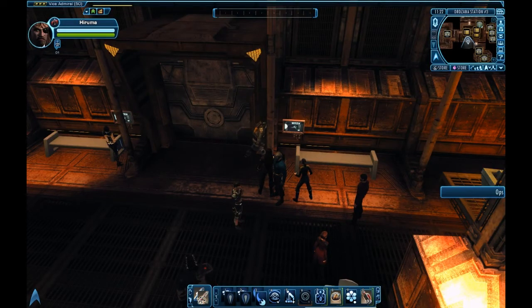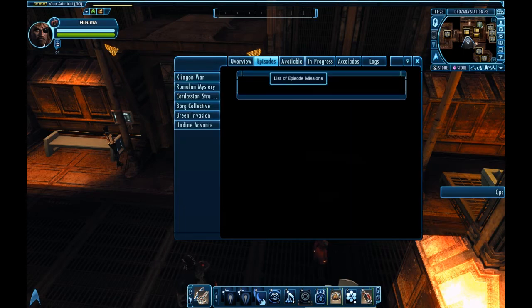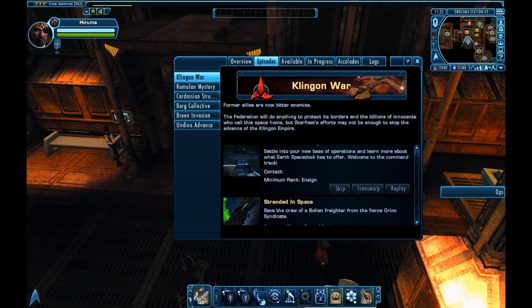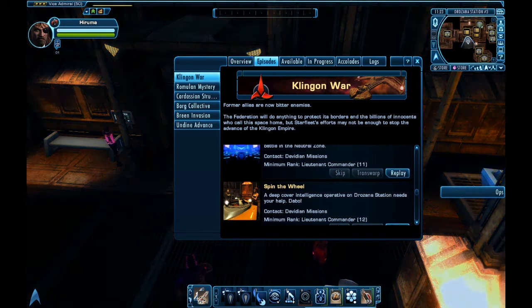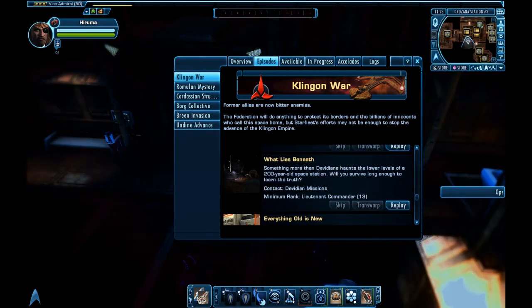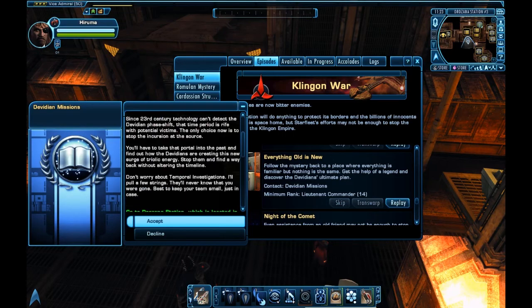We're going to start off on Drazana Station, which is in the Eti-Ridni block right south of Sirius block. We're going to click on Hail Starfleet, go to Episodes and Klingon War. Everything Old is New is a good way down — it's a couple after Spin the Wheel. The reason you can replay this at level 50 is it will give you Mark 11 blue quality phaser beam arrays.